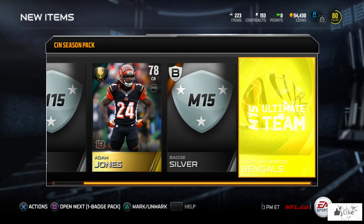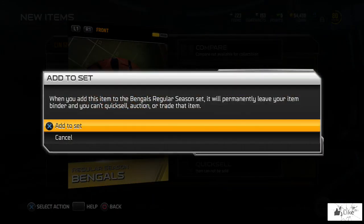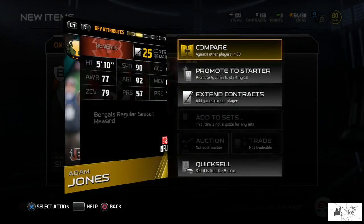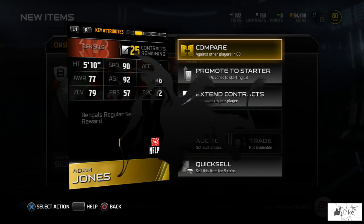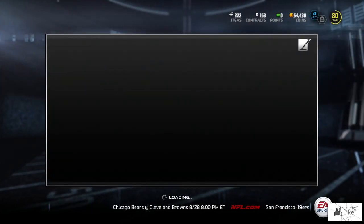We got a silver badge, a 78 overall Adam Jones, another silver badge, and we have the regular season collectible item. So two silver badges in that pack — I have nothing to complain about, that was a really really nice pack for me. And just real quick, there are the stats on the Adam Jones gold item.